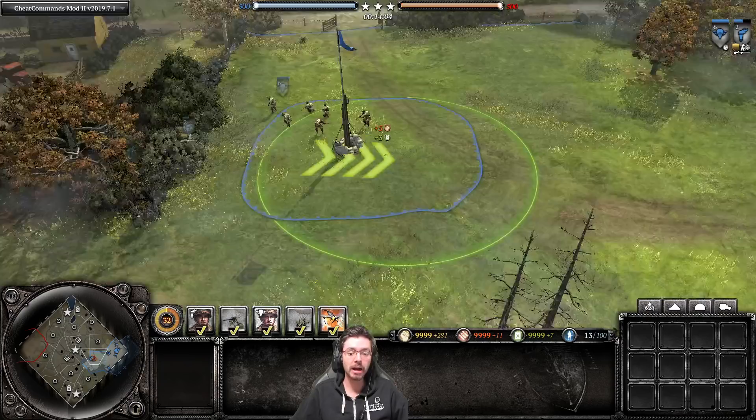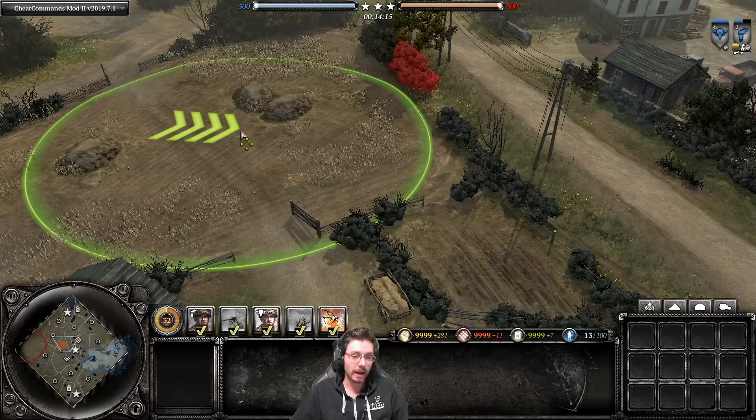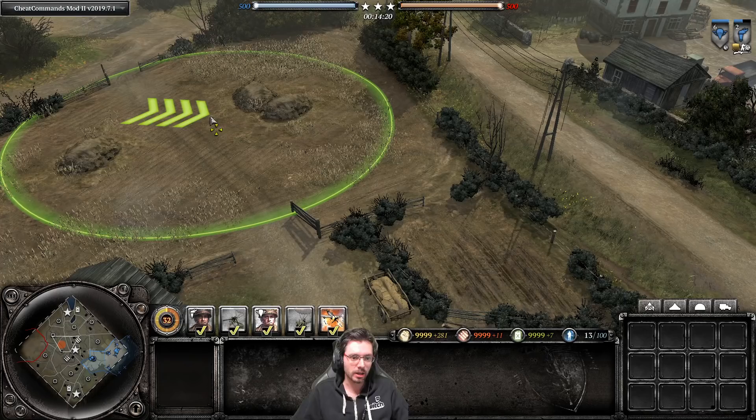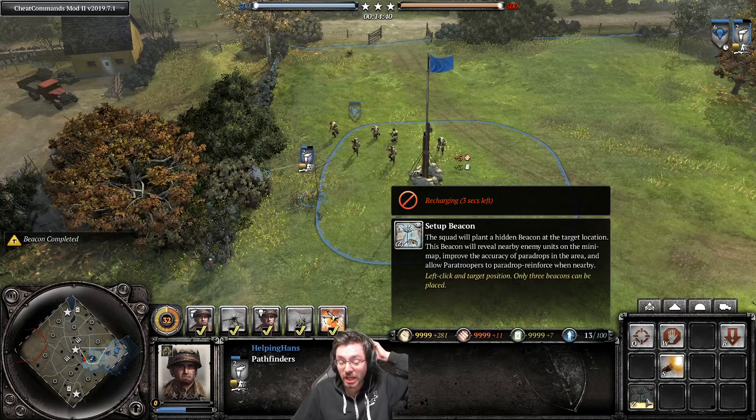When calling in a paratrooper squad within your own vision, the drop ring is small. In Fog of War territory without vision, the spread is much bigger. With a beacon the drop is the tightest of all. It's also worth noting the beacon doesn't cost any resources to make, and you can only have three at a time.